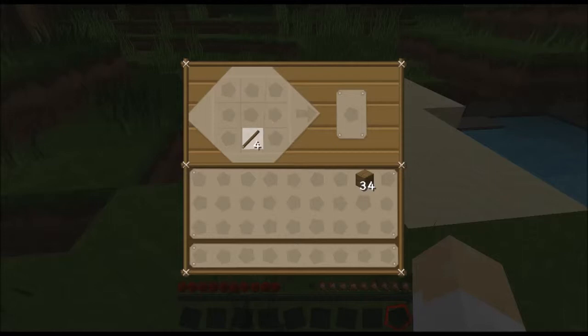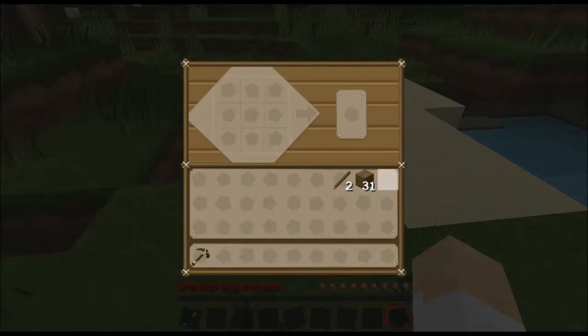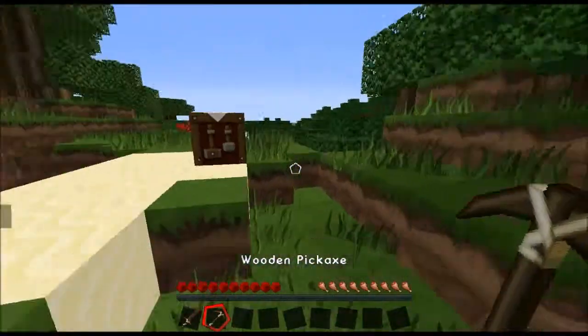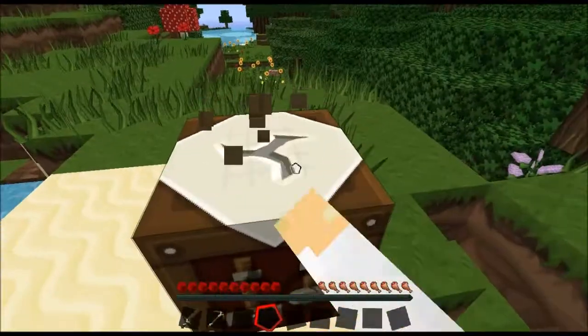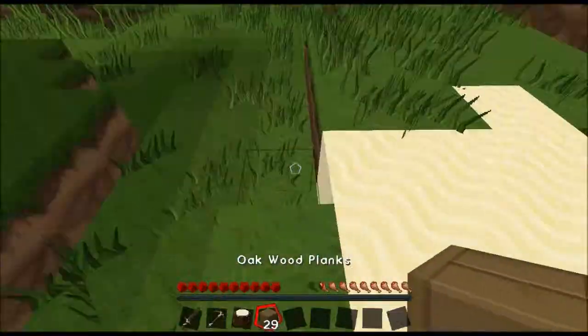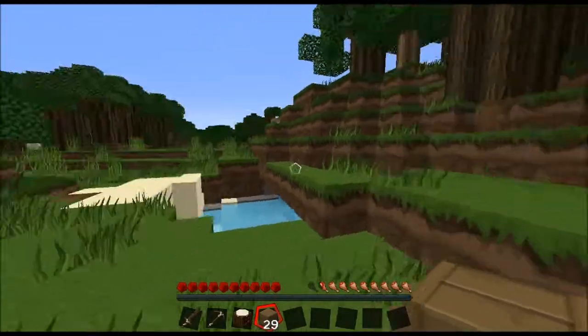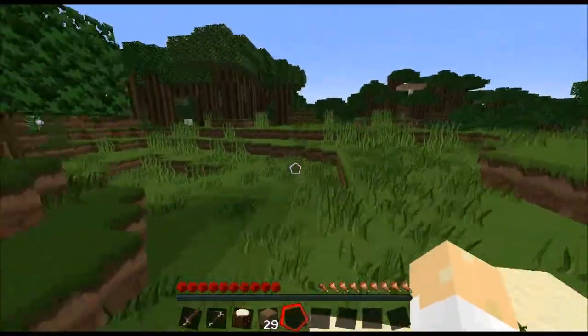We get sticks by putting two planks on top of each other. The tools are pretty simple — they're shaped like they look. For example, for a pick: two sticks, three wood planks. Then a makeshift sword: a stick, two planks. It makes sense. I'll actually get that and not waste it. And just mark out spawn. I don't remember that sunflower area. It's pretty simple.